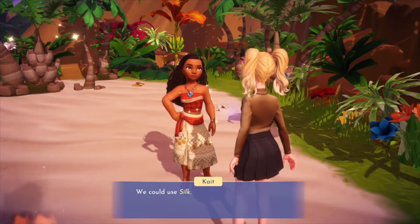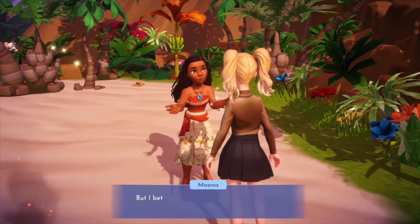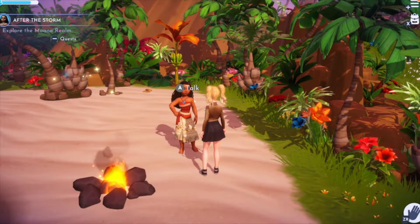Explore the Moana realm. Moana says: 'Hi friend, how are you? Hello, I'm Moana — have we met before? We'll need some wood and woven leaves. We could use silk — it's a type of cloth, but don't worry, I'll take care of that.' Now I need to gather wood.